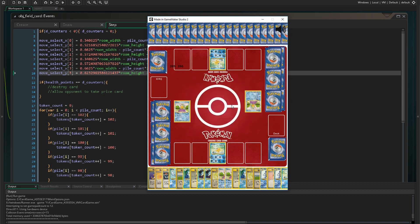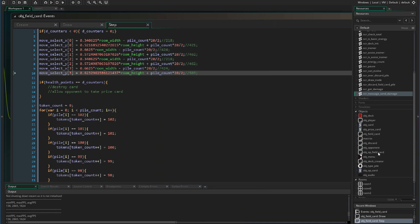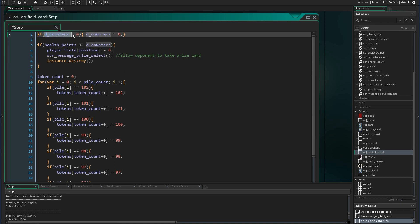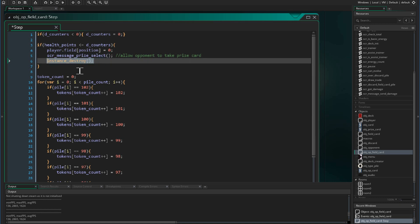Now we need to add code to defeat the Pokemon on the other end of the field. In the opponent field card object's step event we add the following conditions: we never want damage counters to go below zero, so if they do we set them to zero. Then if health points is less than or equal to damage counters, we set the opponent's field position equal to zero, send a message to the player to allow them to draw a prize card, and destroy the instance of the field card.